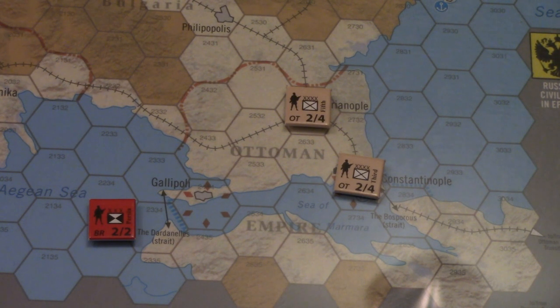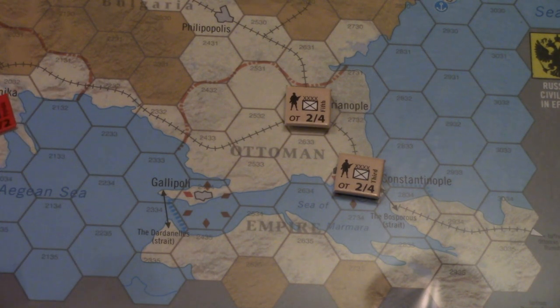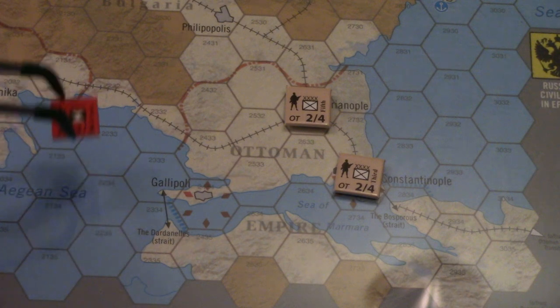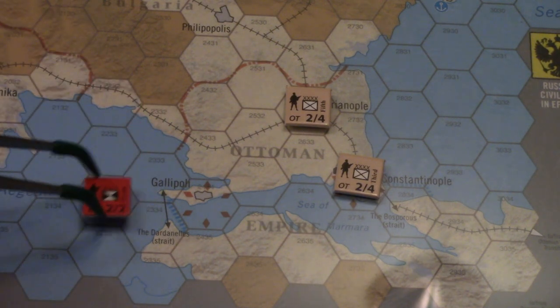With that, it's a consideration of - we can definitely get to the Aegean Sea, so where do we land and where do we start the campaign? The naval invasion, or amphibious landing rules, specify that in order to do this move and then attack, or landing in an unoccupied hex, you do have to do so from an all-sea hex. The closest all-sea hexes are basically these three hexes here.